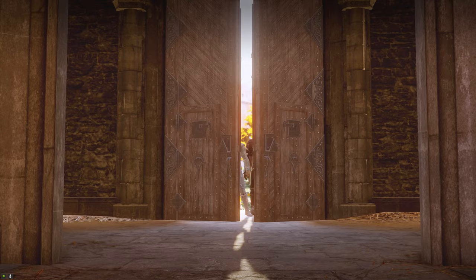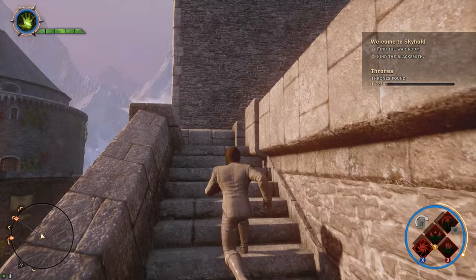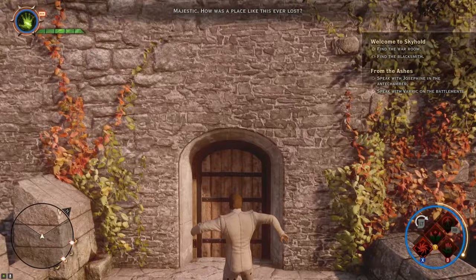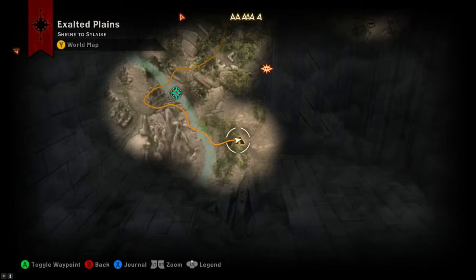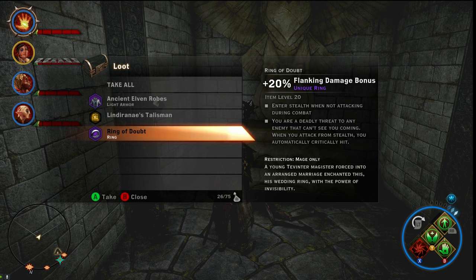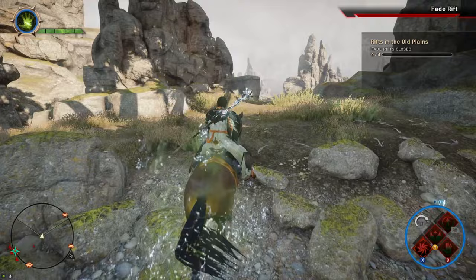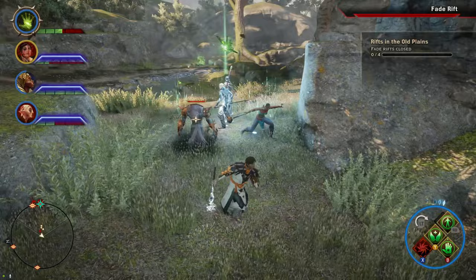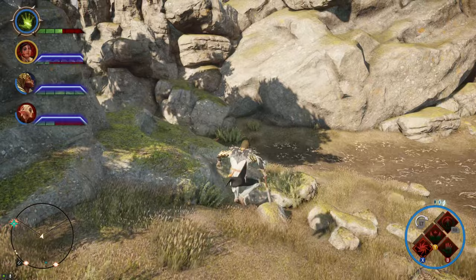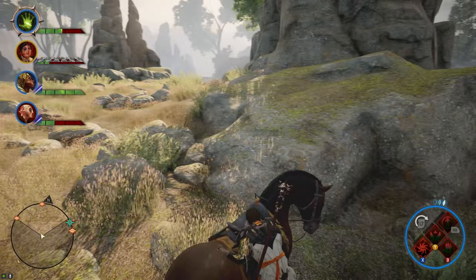Now we were in Skyhold — here is where the fun begins. That build I used in the tunnel was just the 1.0 version. Since we were in Skyhold, we had access to higher-level materials, schematics, and masterworks, meaning we could perfect this build. So we went to the Exalted Plains for one really important item: head to the south of the map, find a cave, and inside is the Ring of Doubt. When you're not attacking during combat, you automatically enter stealth; when you attack from stealth, you automatically critical hit. Your Stormbringer will still hit random targets while you're in stealth and it doesn't break it. You can now destroy everything by just standing there. Since one character is clearly not enough, that's why I chose the mage — we can have a team of 4 mages, meaning 4 lightning strikes every 15 seconds. To put the Ring of Doubt on all 4 mages, use the duplication glitch: put the ring in the magic chest in Skyhold and press A and B at the same time. Perform this trick 4 times and you'll have 4 Rings of Doubt.